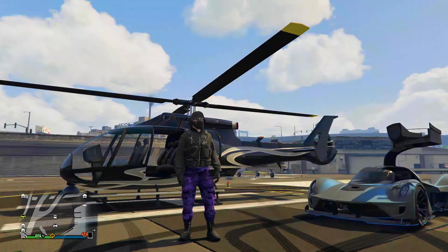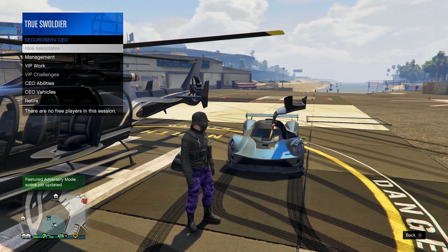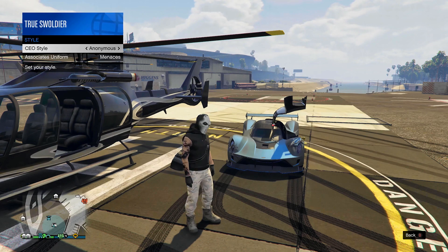Once you have the Half Mask and helmet on, register as a CEO or MC President and pull up your Interaction menu. Select Manage under whichever you decided to be, then choose Style and equip your character with any one of the outfits provided.